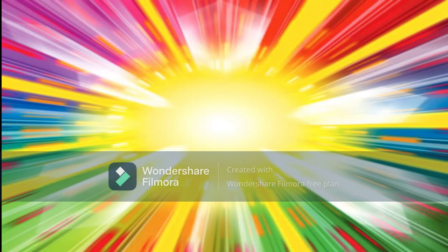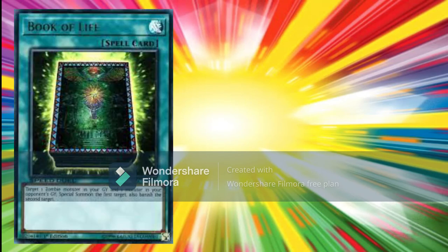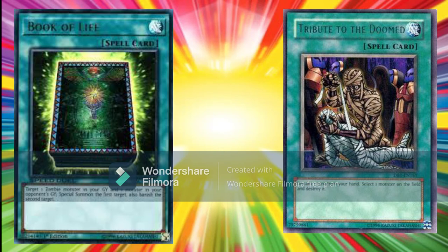Moving on to the spell cards, let's begin with the one Zombie-specific card in this deck: Book of Life. Book of Life allows us to revive any Zombie from our graveyard and also banish one monster from our opponent's graveyard. Note that the graveyard banish effect is not optional, so you need to ensure your opponent will have a monster to remove in order to activate it. The more spell-heavy variants of this deck combo this card with Tribute to the Doomed, which destroys any monster on the opponent's side of the field at the cost of discarding a monster from your hand. The combo is simple: discard the Zombie you wish to bring back with Tribute to the Doomed, then use Book of Life to bring it back, banishing the monster you just destroyed. With an ideal opening hand, this allows a Turn 1 Vampire Lord attacking directly — draining another card from your opponent's deck — something your opponent will find very difficult to out early in the game.